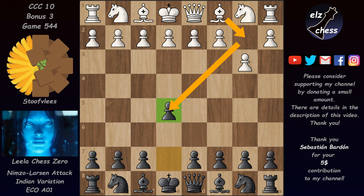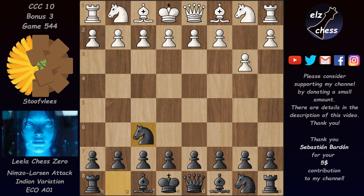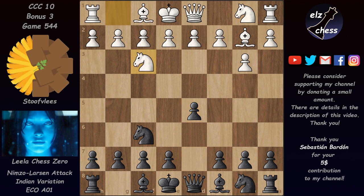But in this game after Nf6 and Bb2, e5 is not possible anymore. So Leela pushed the other pawn into the center — she played d5. Now we have Nf3 and Bf5, which makes sense: get the bishop out before playing e6. But the knight attacked the bishop and Leela decided to go back with the bishop to d7.